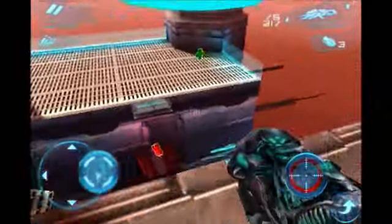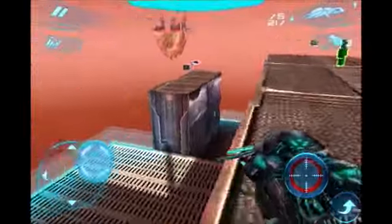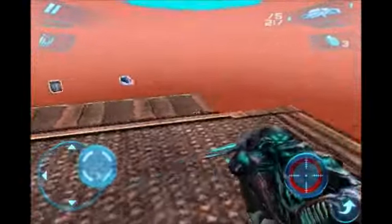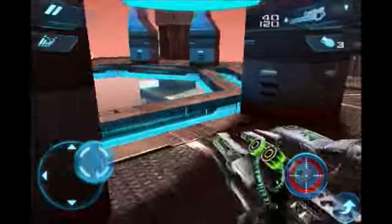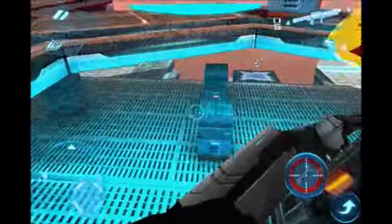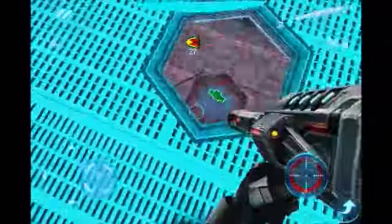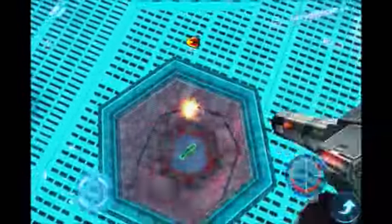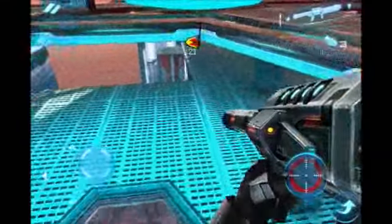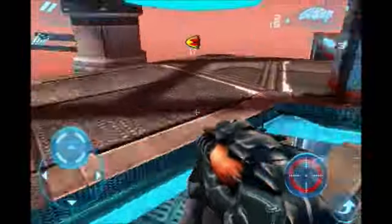Up here you can see people down there. There's increased health here and some more over here. Don't fall — it's almost everything. You can walk on this clear transparent surface and you can also shoot through it, which is pretty awesome. Just keep in mind they can kill you through it too.